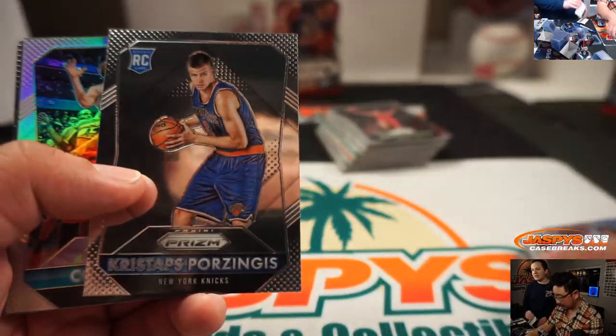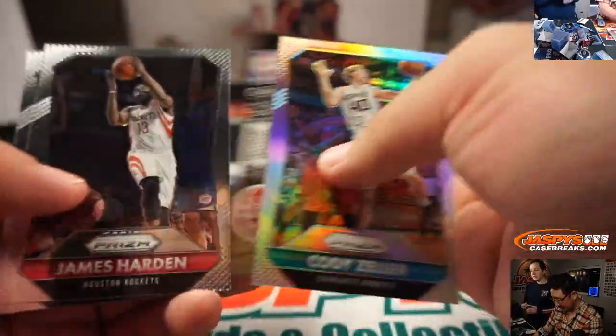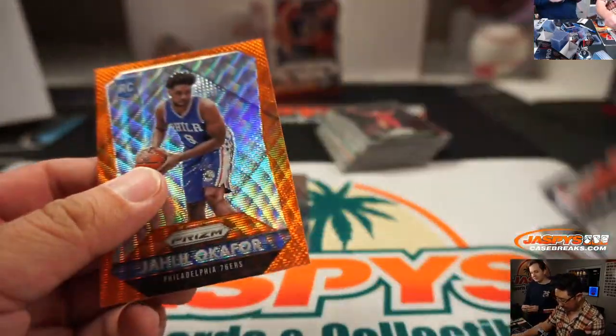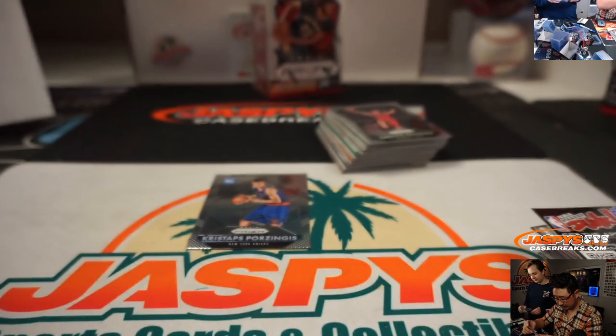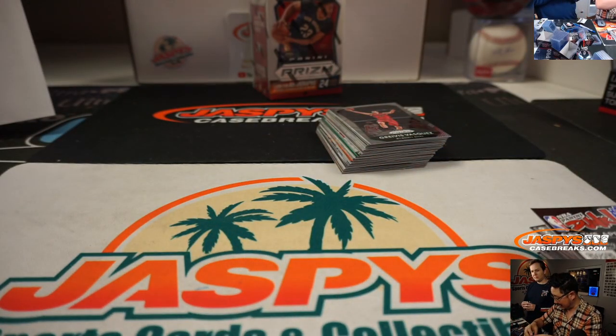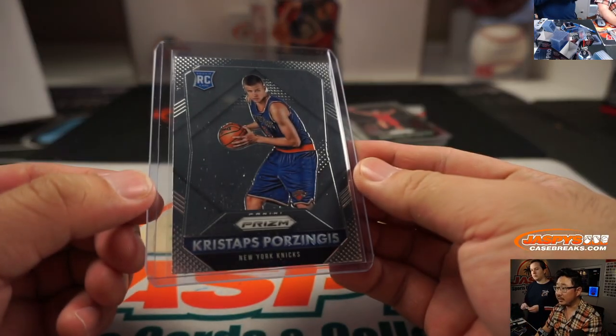I don't listen to his podcasts a lot, but I like him on UFC stuff — Joe Rogan, that is. And there's a nice Porzingis rookie. And Jaleel Okafor — there's gotta be some value in that Okafor for the Sixers. Now this is not a silver mix, Rex — not a silver — but still a base rookie for Porzingis. Still pretty solid.